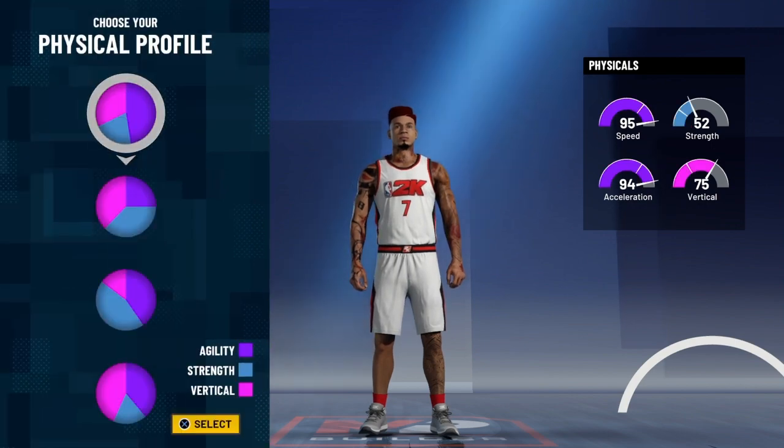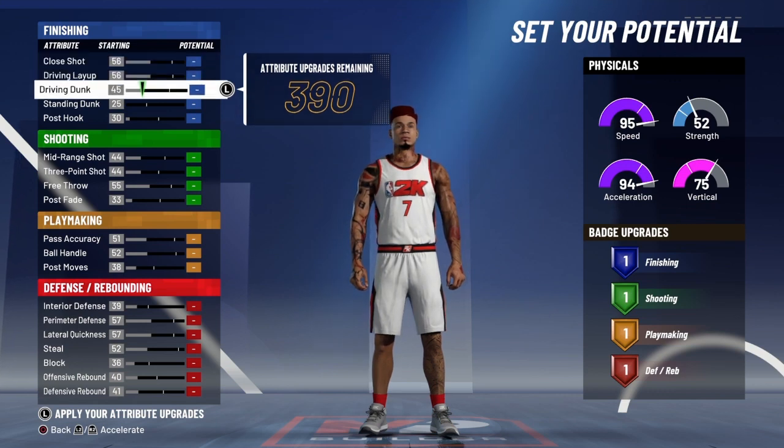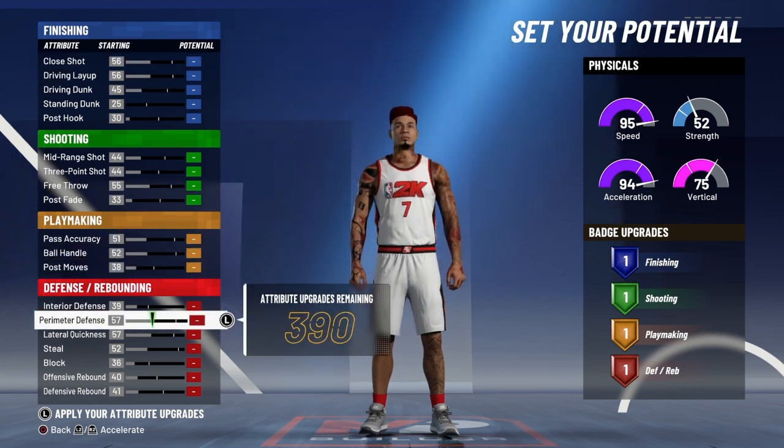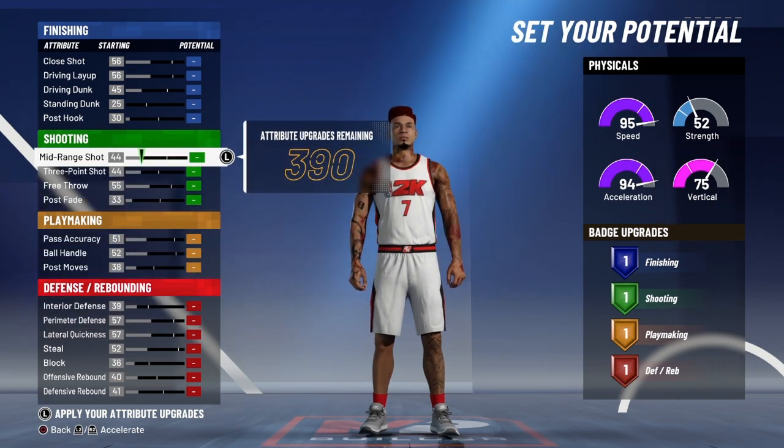As you can already see, you get a 95 speed and a 94 acceleration — I'm coming like a demon. The first thing we're gonna do is look at these attributes, play around with this, and create a crazy name for this build. He's gonna be able to guard one through four. It's gonna be a demonic build.